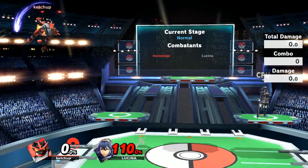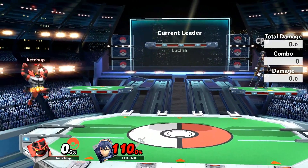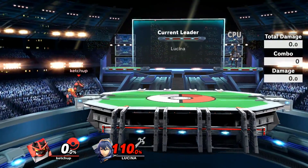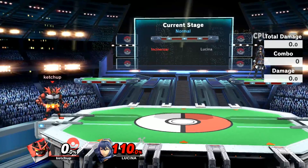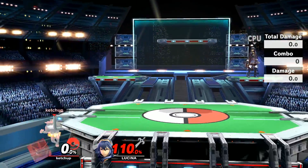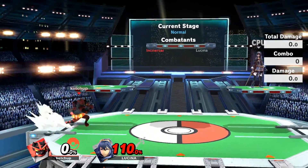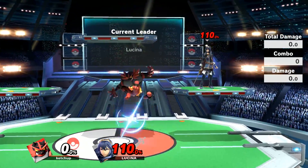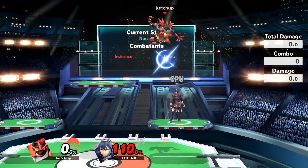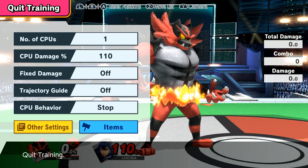The other two changes for Incineroar were to his up-B and down-B. For up-B, they shortened the window in which you can grab the ledge after using the move — so sometimes you'll up-B and just fall through without grabbing. That doesn't matter too much because you're generally not going to specifically up-B and then fall onto the ledge — that's a very rare situation. For down-B, it's not a very significant change either, and Incineroar doesn't rely on it heavily.